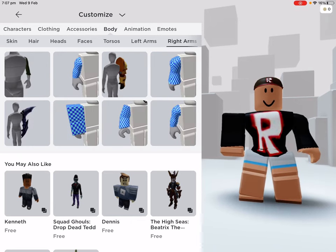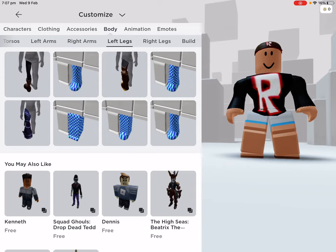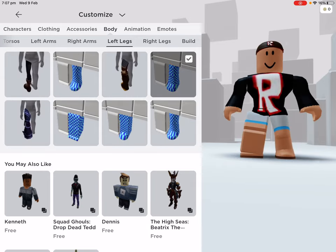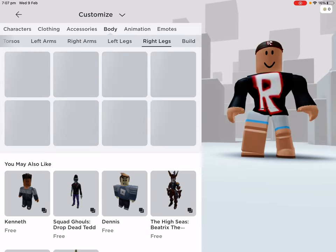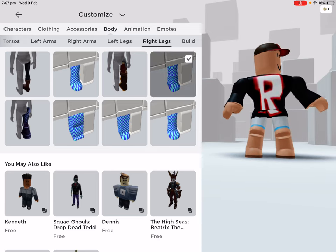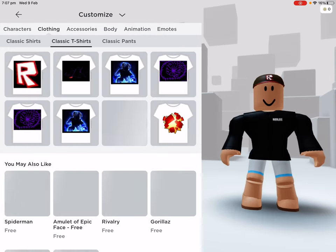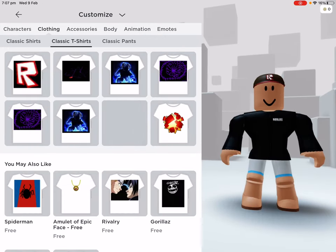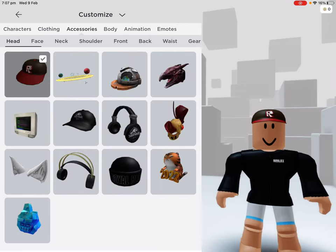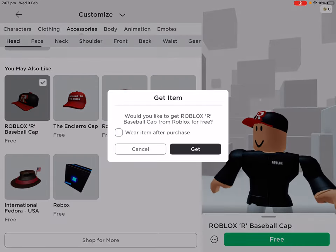We're not gonna do this for free because we've obviously got the set, so we might as well use it. Okay, I'm taking off this t-shirt — look at this dude. Now I'm just gonna go and get this one because this is actually the original.